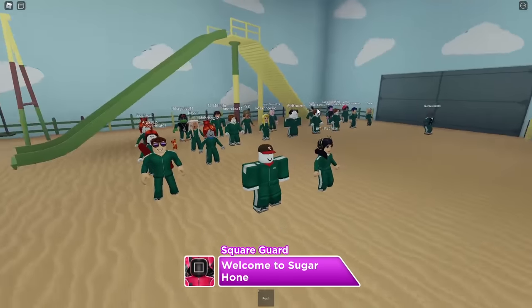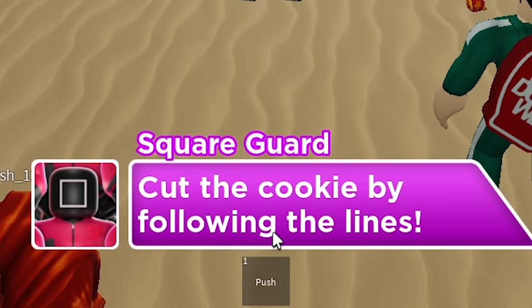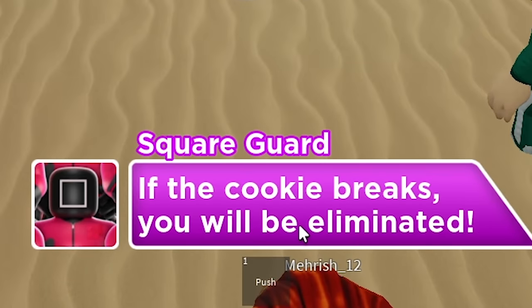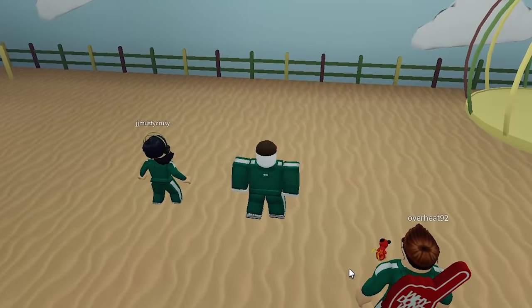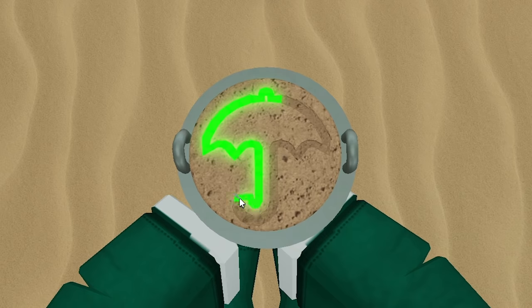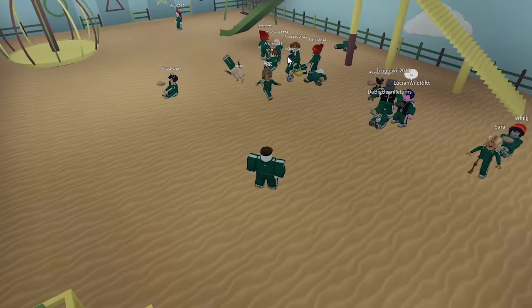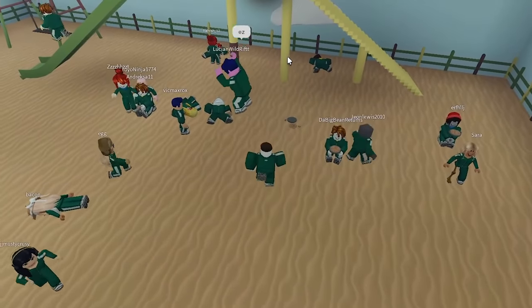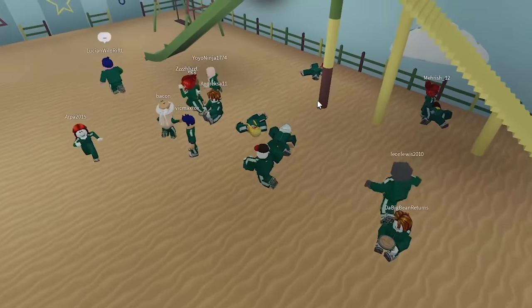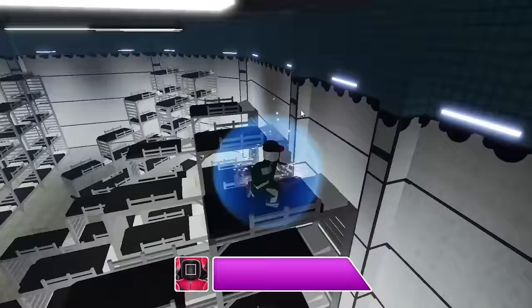We're just going straight into the next game. Welcome to Sugar Honeycomb. Cut the cookie by following the lines. If the cookie breaks, you will be eliminated. Alright, we're going to do a big speed run of this. Alright, there we go. Feels weird being allowed to walk around here while all these people get eliminated. We made it past the first two games pretty easily.